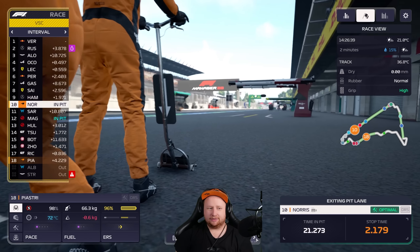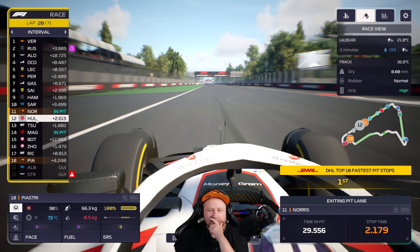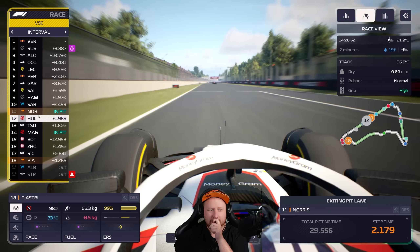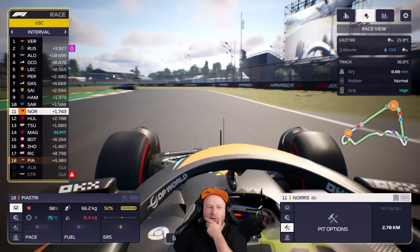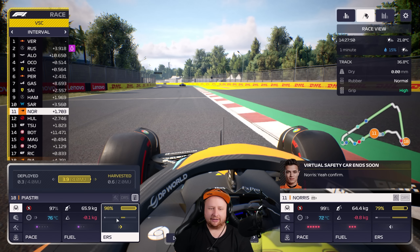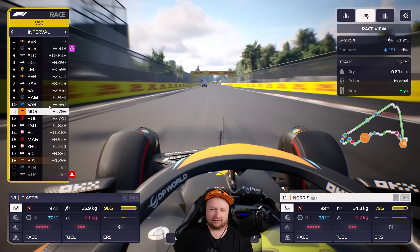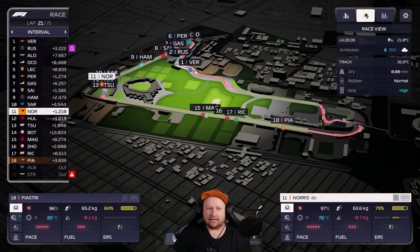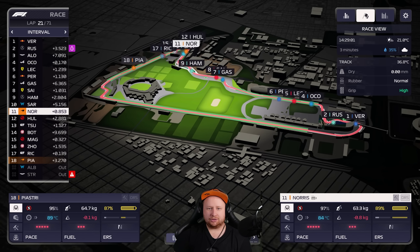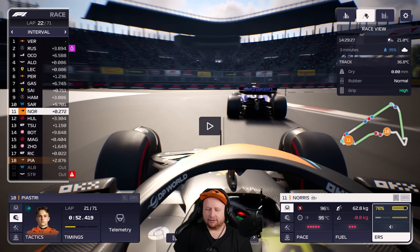Do we come out ahead of Sainz? We get Hulkenberg — we come out P11 on new tires. That is huge! Everyone is going to be struggling on tires to the end. Virtual safety car ending — all out attack until the rain. Sergeant is going to be our leapfrog to get fastest lap. Next lap we could probably do it for both cars if we have the gap. Tires aren't too hot, we have battery — perfect time to go for fastest lap, we'll get DRS as well.